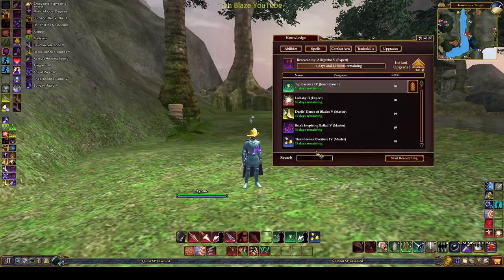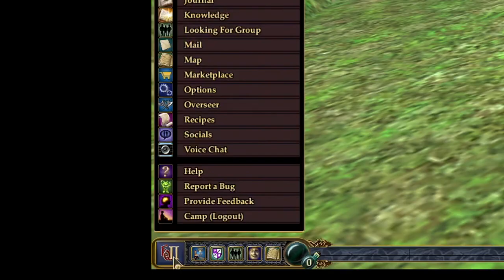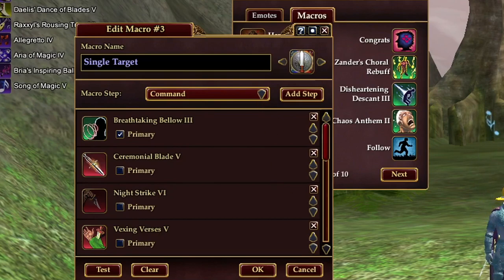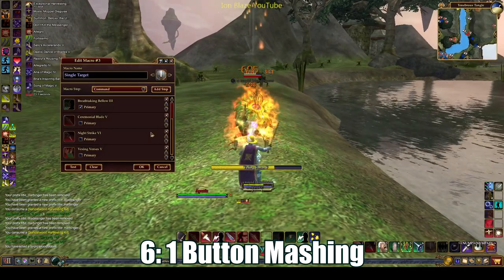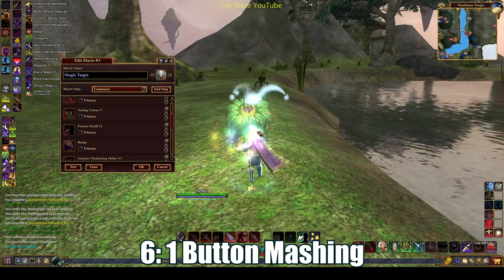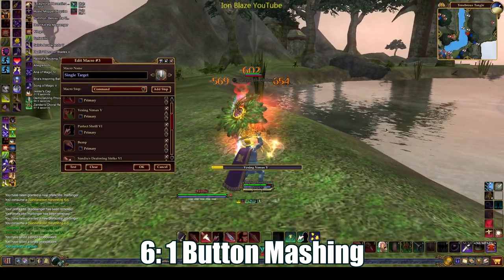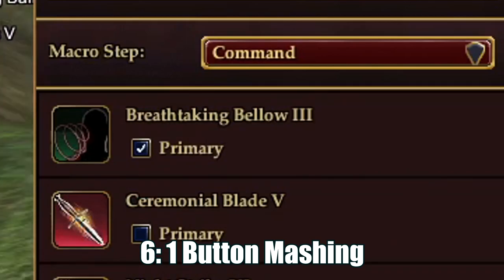Tip 6: EQ2 has a bajillion abilities — how can you simplify it down to one button? Macros. They can help with two big things. Say you have 30 combat abilities and want to spam one button — you need a macro. Our guest for this video has an in-depth talk about how macros work, linked in the description. In general, the order you put abilities in is how they're prioritized. What's confusing is macros don't strictly run start to end and restart — instead they run through by what's available, so if ability two just refreshed, you'd do ability two first, not ability five.